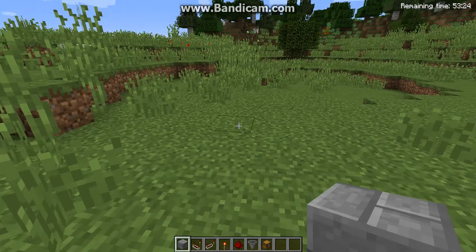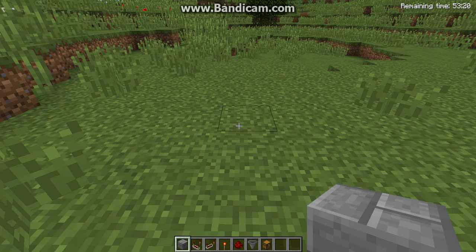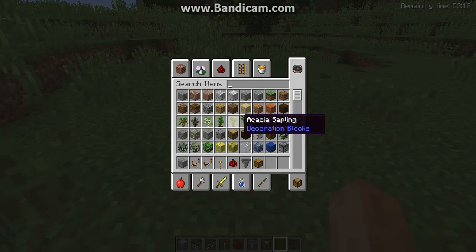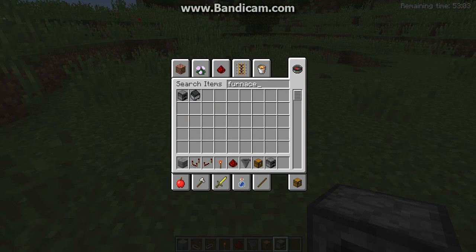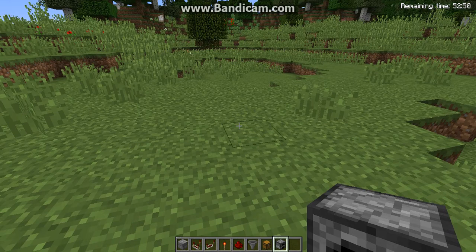I've never made a tutorial before, so you might need some of the things down in the hotbar right there, as you can see. Oh, and I forgot to get the furnace. Anyway, this is gonna be an automatic smelter, and I'm gonna try to recreate it. I'm not the best, so please understand that.